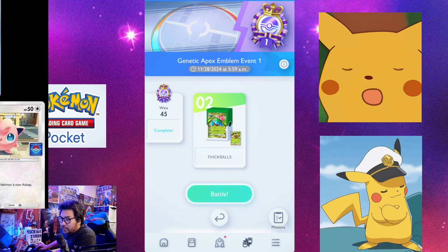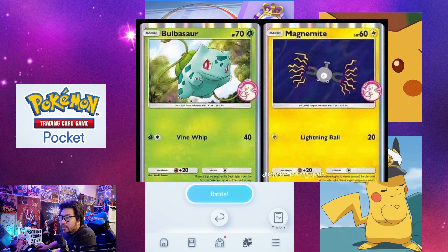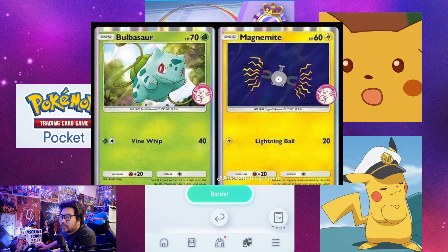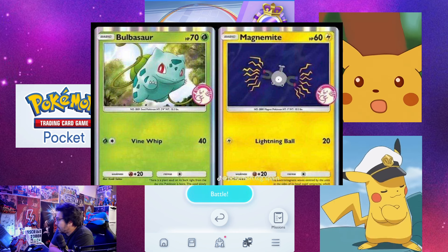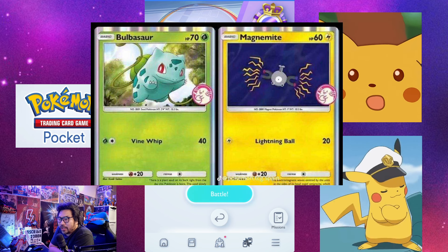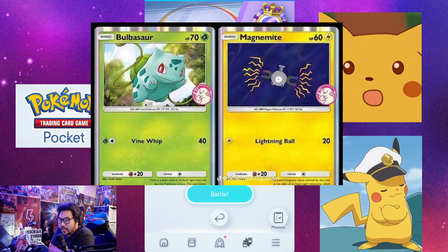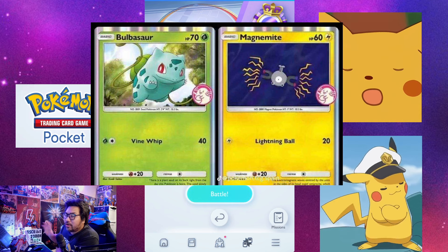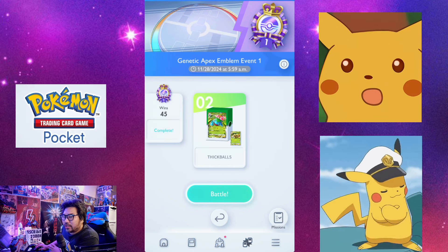This would be the first promo set. For the second one, we had the Meowth event and Chansey event, and now we might be getting Bulbasaur and Magnemite as promos. The only thing you'd need to look out for is Ivysaur, and you'd already have a very free-to-play green plant deck since you'd have a Venusaur promo — just like how we got Lapras EX. So if this comes out, you can plan ahead. Take it with a grain of salt though — we're not certain yet, but this is what's circulating.